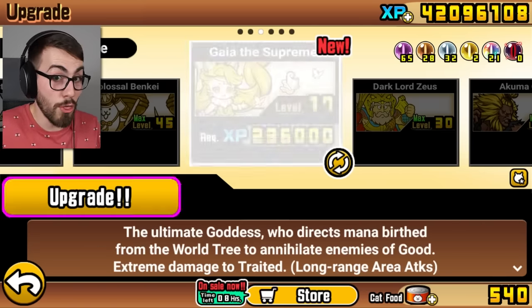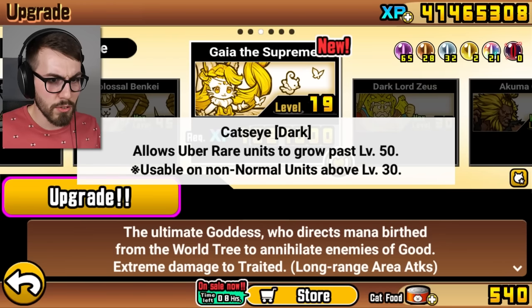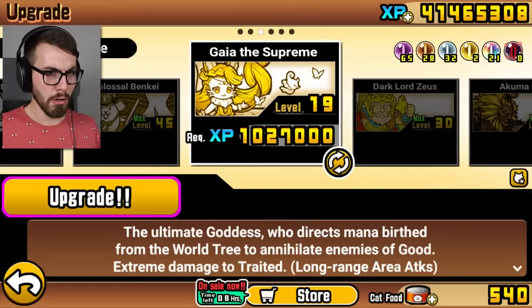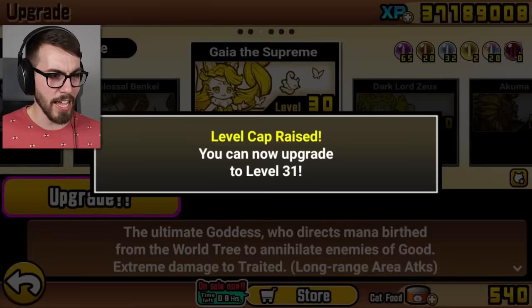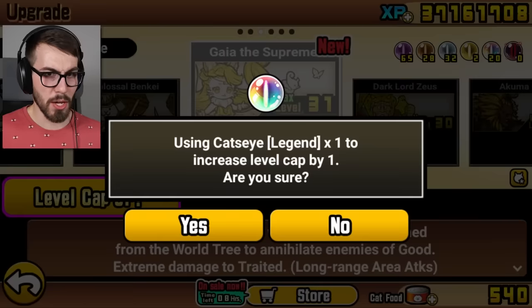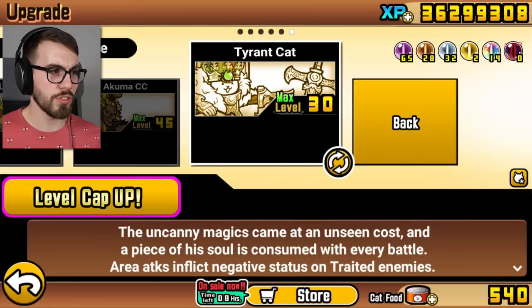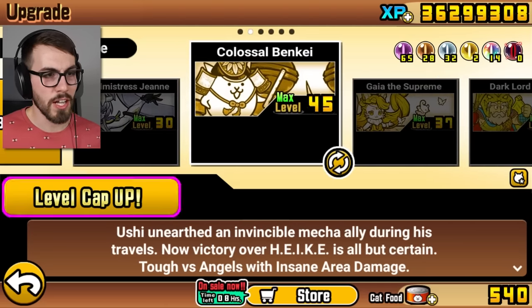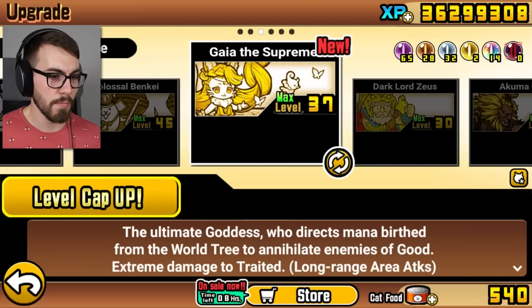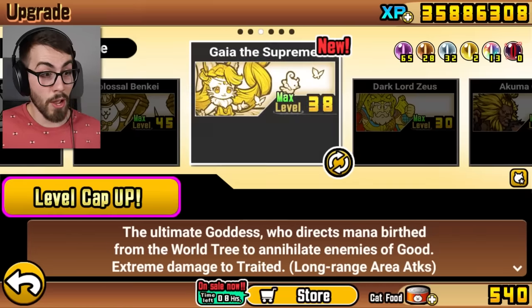All right girl, this is great. How about you go all the way to level 30? What the heck is that? Dark cat's eye allows uber rare units to grow past level 50. Well, that's new — I didn't know that was a thing. Also, where did I get so many legend cat's eyes anyway?